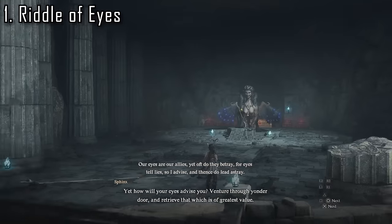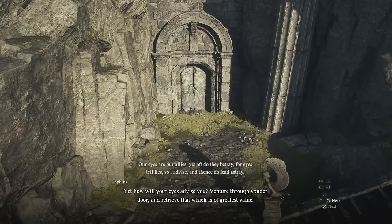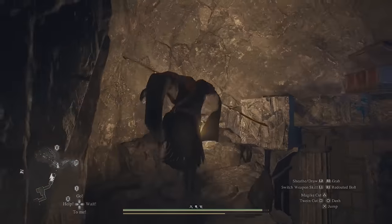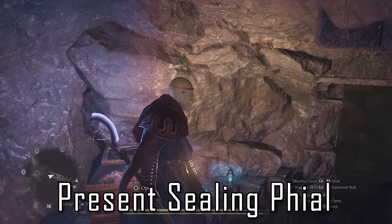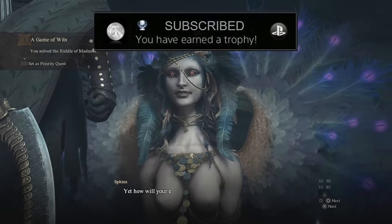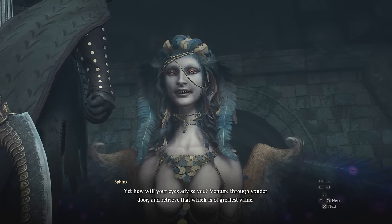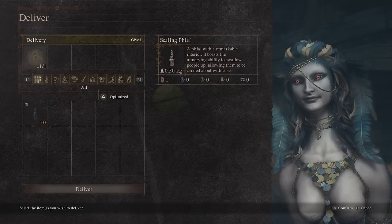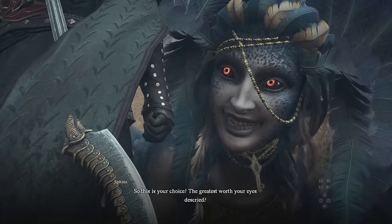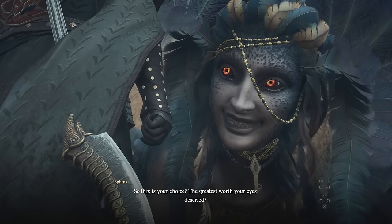For the riddle of eyes, the sphinx will ask you to bring the item of greatest value in the area just to the right of the sphinx's shrine if you are walking away from it. Walk in, simply turn around and look up, and you'll see a chest which you can loot to find a sealing file. Present this to the sphinx to solve the first riddle and you'll be rewarded with 1 wake stone — and you get to keep the file as well. The sealing file is an interesting item that lets you put an NPC into it and travel with them before releasing them, though it does break after one use.